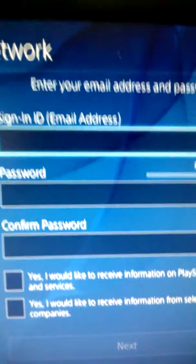And then you want to do your sign-in ID. Just be doing my sign-in ID. It could be either email — Gmail, Hotmail, Yahoo — whatever you want, guys.